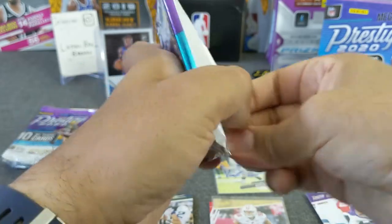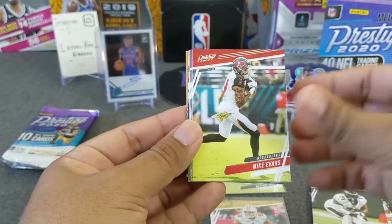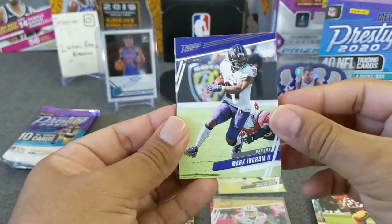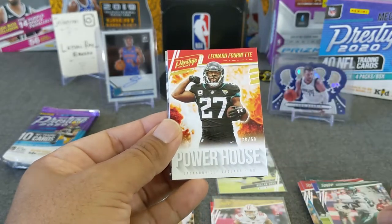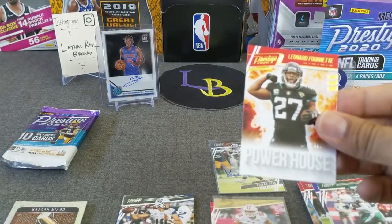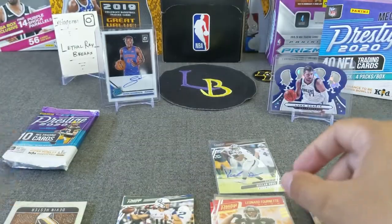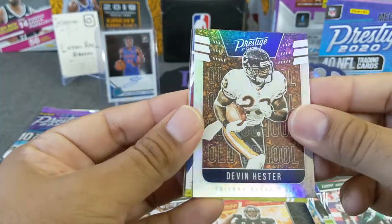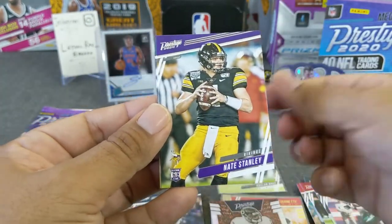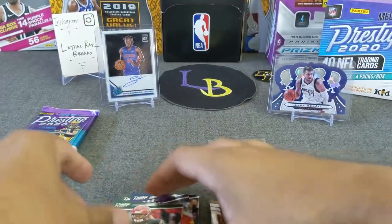Pack number two. Jason Peters, Mike Evans, Matt Breida — go Niners — Mark Ingram II, Le'Veon Bell. Powerhouse number 250, Leonard Fournette. Got a nice little silver numbered one here — we'll sleeve this one because it's numbered, very cool. Devin Hester, old school, cool. Here come the rookies: Evans, Nate Stanley, Mekhi Becton, and Kid Reporter. Alright.